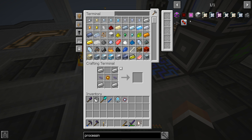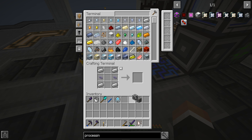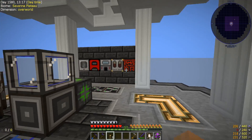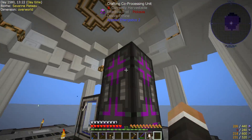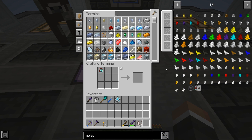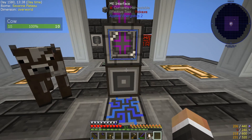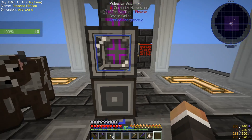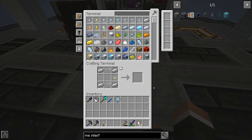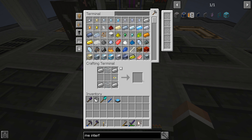Right now we've just got the one crafting CPU, but if we want to do multiple crafts simultaneously in the future, we're going to need more crafting CPUs. Making two crafting co-processing units. These form part of a multiblock when connected to the crafting storage. We'll move those in the future. We really want to make a bunch of molecular assemblers - potentially five. The problem is we still need to make another ME interface. We're going to have more molecular assemblers attached to each ME interface.